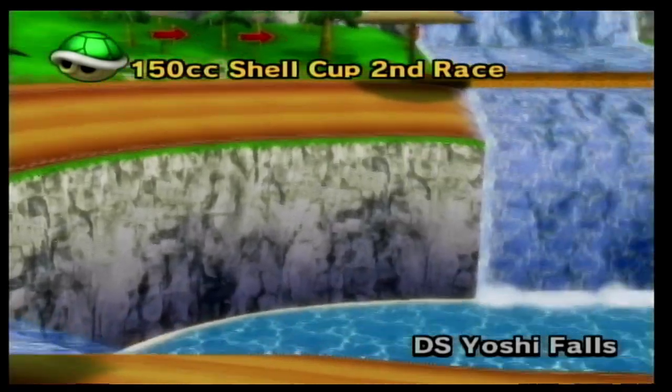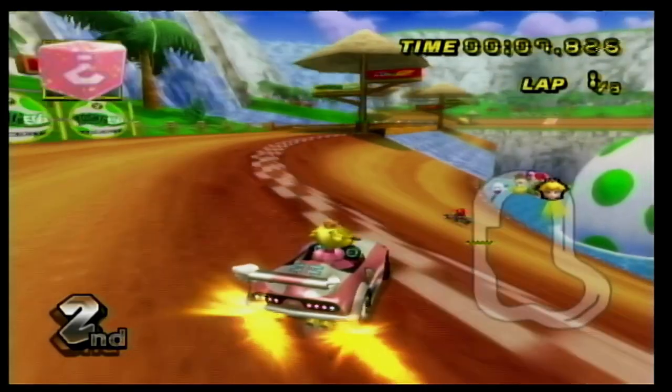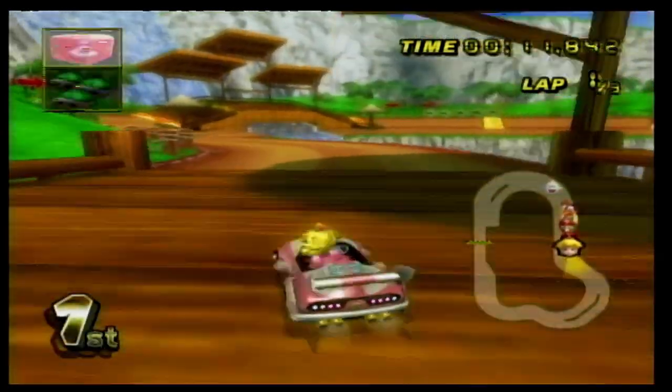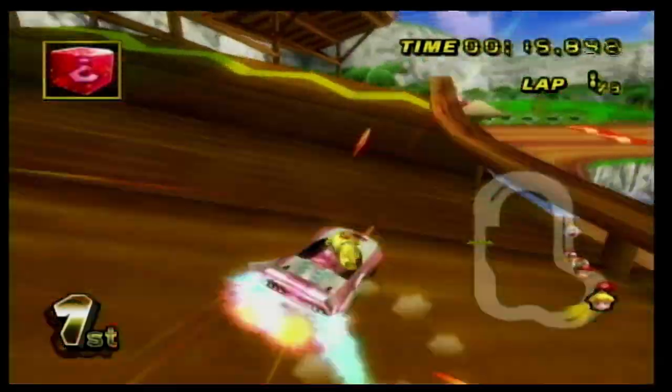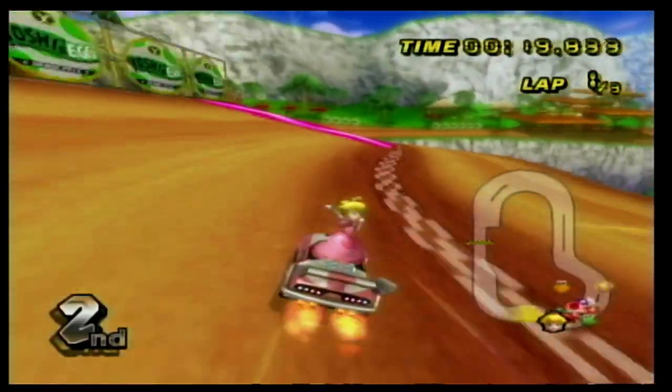Number 29 is DS Yoshi Falls, and what I love about this track is the tropical setting. While the track itself is kind of boring, this track is in the middle of a beautiful mountain and covered in palm trees, making it a really nice tropical environment. The waterfalls that you can race on are a cool feature, and it loosely reminds me of Hightail Falls Galaxy from Super Mario Galaxy 2.